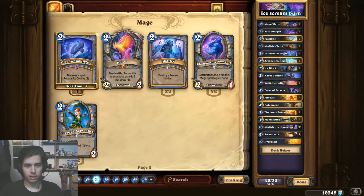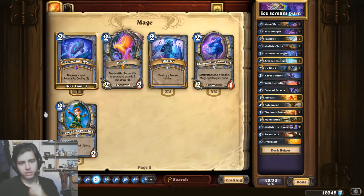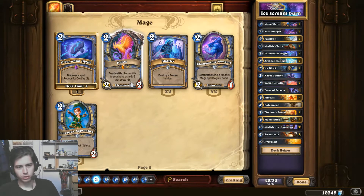Hey guys! Welcome to my video. It's KDK and I'm here with Ice Cream Burn Mage Road to Legend. A lot of Burn Mage archetypes were running around. I have one which I like the most, which will pop up here. I've been missing some cards, so I decided to switch out the Elise, because I just don't have her, for Pyros.